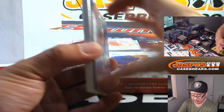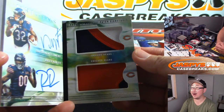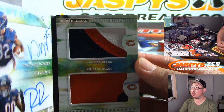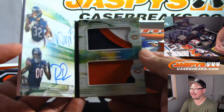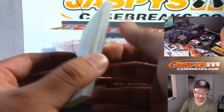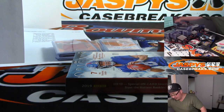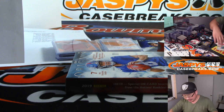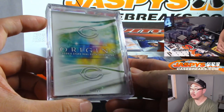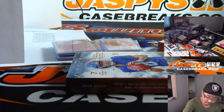And the book is a dual relic, dual auto book — Rookie Stars dual patch signatures, David Montgomery and Riley Ridley, 4 out of 25. Glenn Campbell got the Bears straight up. By the time I get to Chicago, she'll be rising. We'll leave a dual relic, dual auto book right on the door — that is nice.